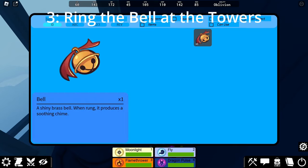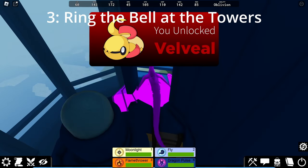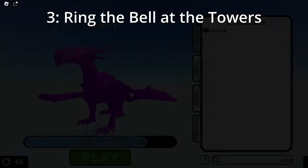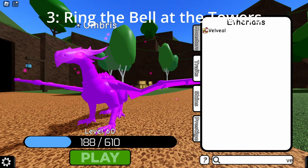Now that you have rung the bell at all three towers, you should have just unlocked Velvule. If not, I would recommend making sure that you rang the bell in the correct locations, remembering that some — like the Clock Tower — want you to be a bit specific in your placement.